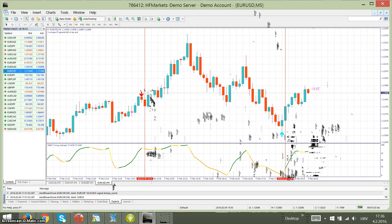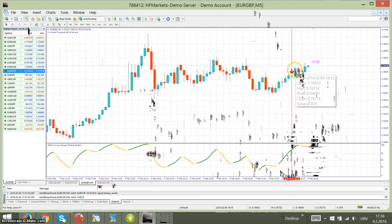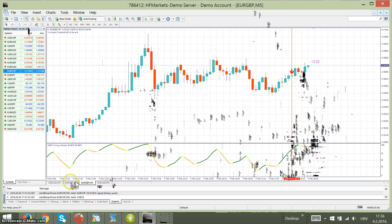Here you can see that the arrow does not repaint — it stays here. We got a pre-signal here but a blue candle opened and we are not taking the trade because it's green going up. It's safe for us to look at the confirmation and the color of the candle, so it is very easy and very accurate.